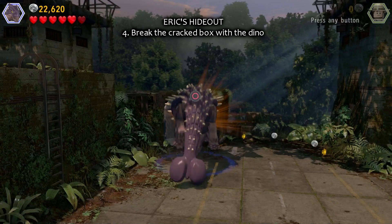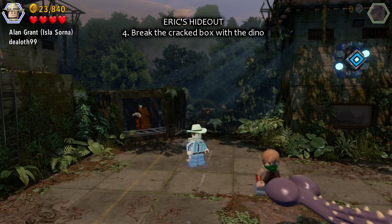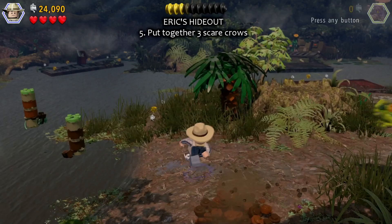Number four: break the crack box with the Dino. And it's in there — you have to get it with a human being or a smaller being.